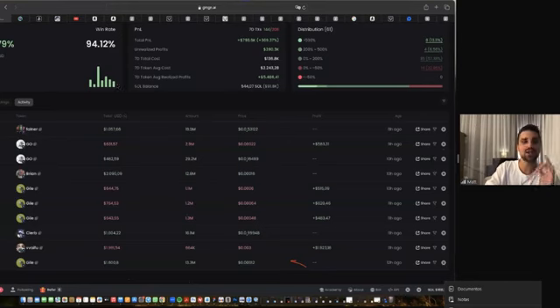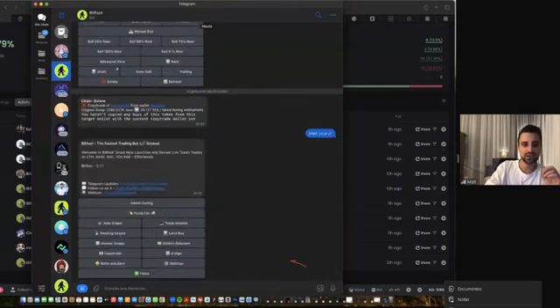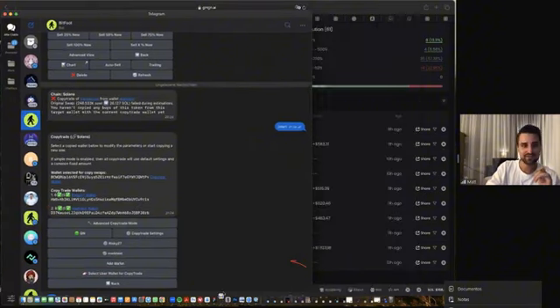This is how we analyze traders and amplify those wallets into our sniper bot. Here we have our sniper bot actively on Telegram. We click on 'Start,' then 'Copy Trade,' and paste a wallet address. From the moment the wallet is copied, every single transaction that trader makes will also be executed on your wallet — meaning you don't have to be awake, your phone can even be offline. Every single trade he does, your wallet will also execute.